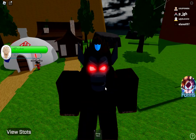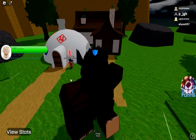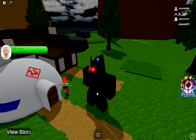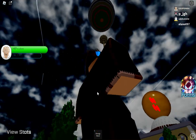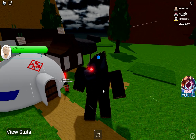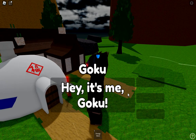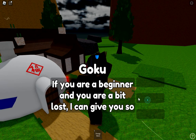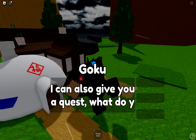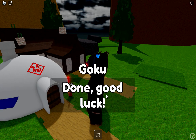Here you can see you can go to this NPC, Sun Goku. I'm in this beast form — I think that's a Knight form. So how can I change this? I'm not looking good. He will give you a quest, and the first quest is very easy — you just have to train.